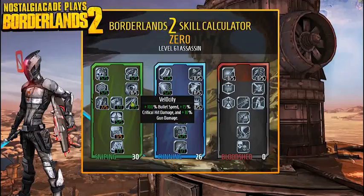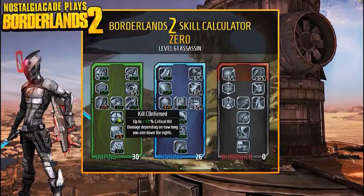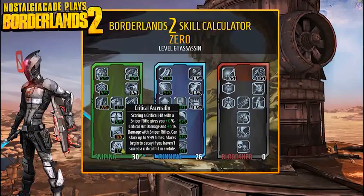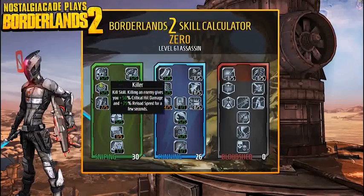Velocity also gives 10% bonus gun damage, so you're stacking damage and crit. The longer you aim, the more crit damage you get. The longer you're in Deception, the more damage you do. Critical Ascension stacks 999 times — scoring a critical hit with a sniper rifle gives plus six critical hit damage and 5% damage with sniper rifles, so you'll be an absolute beast.